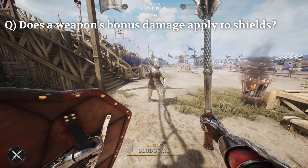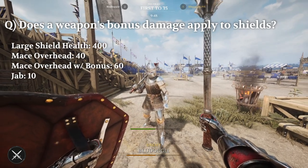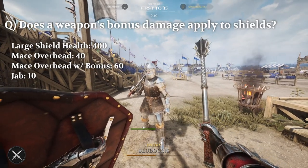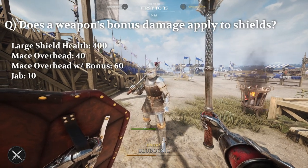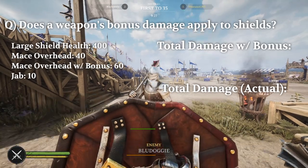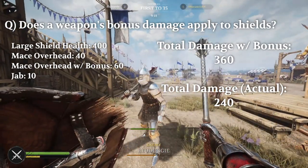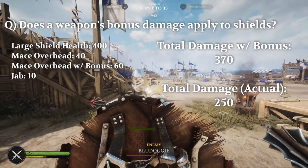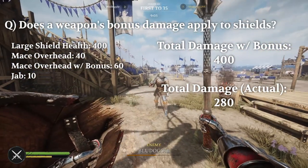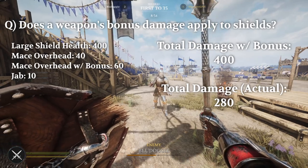Question number three: does a weapon's bonus damage apply to shields? No. Blunt and chop weapons do not do any additional damage to shields. Since we know how much health a shield has, we tested this theory with a mace against a large shield. If bonus damage applied, mace overhead swing would be doing 60 damage to a shield against a knight — meaning the shield should break after 6 overhead swings at 60 damage each and 4 jabs at 10 damage each, for an even 400 damage. In reality, after landing our swings and 4 jabs, the shield was still usable. We needed an additional 2 overheads and 4 jabs to break the shield. This math works out to 40 damage per overhead, which is the base damage value of mace overhead. Myth busted.